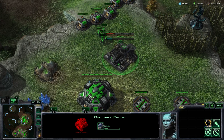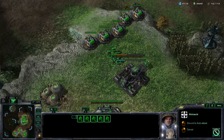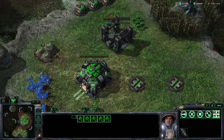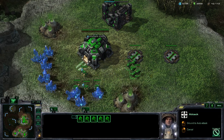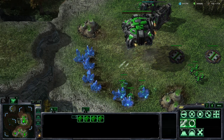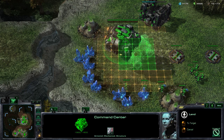You could wait for a command center to finish and then lift it off and place it where needed, whereas the other races have to start their new town halls in more vulnerable locations and hope they finish there. Of course if your command center is in danger it can also lift off and run to safety, and as long as enemy units cannot attack air, the command center will be perfectly safe.